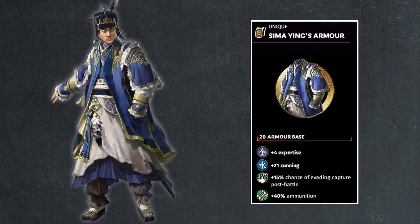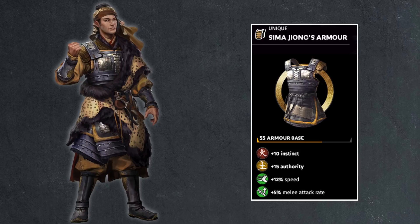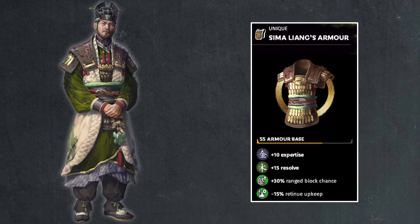Then we have Sima Jian with 55 points of armor base, 3 points of expertise, 22 points of resolve — split really weirdly; 3 and 22. 15% retinue upkeep is nice, 5% melee attack is nice. As one of our favorite princes from Eight Princes and the only one we did a let's play on, not bad. Then Sima Tai also has 25 points with 10 points of instinct and 15 points of authority, 55 armor, 12% speed, and 5% melee attack rate. And Sima Jun has the 10-15 split between expertise and resolve, 55 base, also gets retinue upkeep discount — nice because he has the early version of the imperial troop as his special unit, so they're quite pricey — and 30% range block chance on top of that.